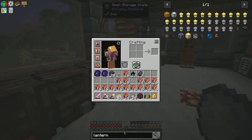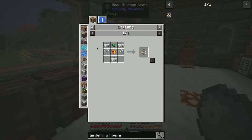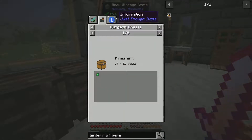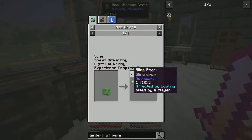The problem is that this is going to create a huge dark area. So let's look into the Lantern of Paranoia. This is pretty cool — it's from Reliquary — but it requires a slime drop, and I don't know that I have one of those. No, it doesn't look like I do. So I can go kill slimes for one, I guess.